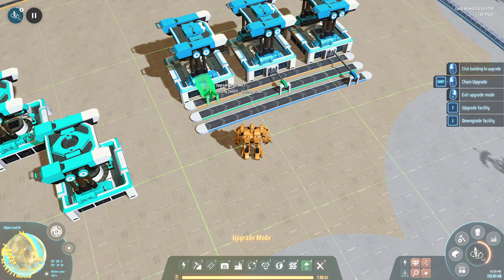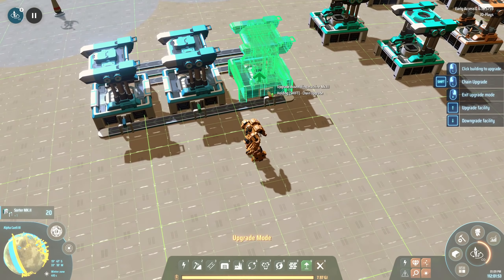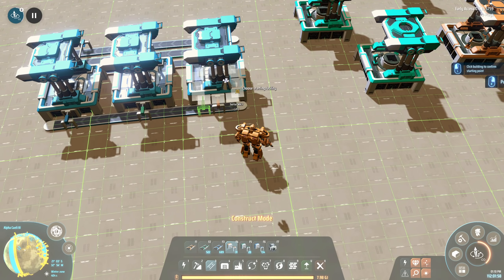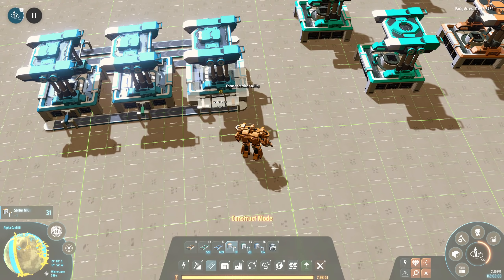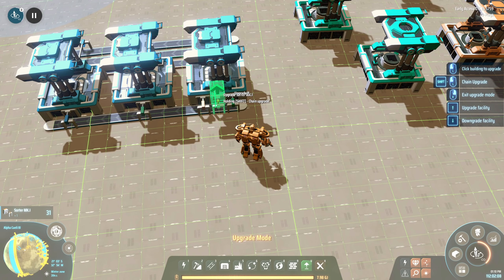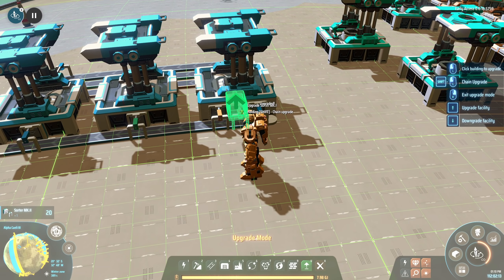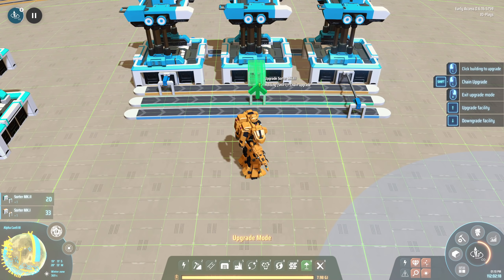For sorters, click to upgrade. There is a chain upgrade option but unfortunately it doesn't seem to do anything with sorters. I'll do a quick confirmation test with three sorters attached to the same belt and hold shift - nothing. So just expect you're going to have to click everything a couple of times. Get used to double clicking to upgrade things.